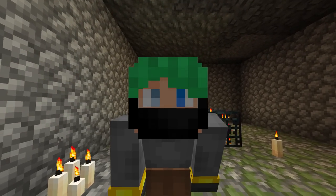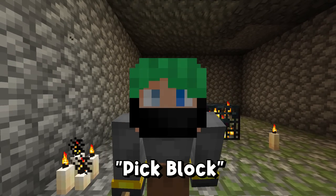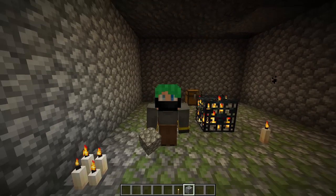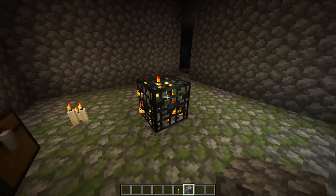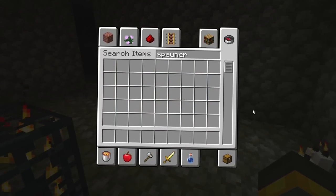It's time for a quick keybind talk. In Minecraft, there is a keybind for pick block, meaning if you press that key, you pick whatever block you're looking at. That keybind works for literally every block in the game, except the monster spawner. Doesn't work. Speaking from past experience, when I was younger, this one always used to confuse me.